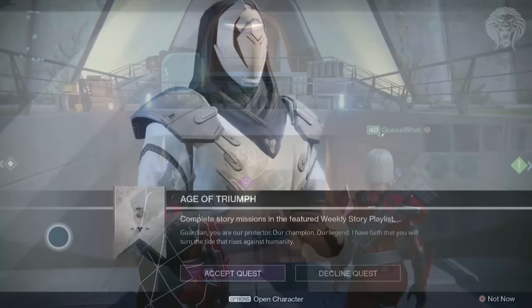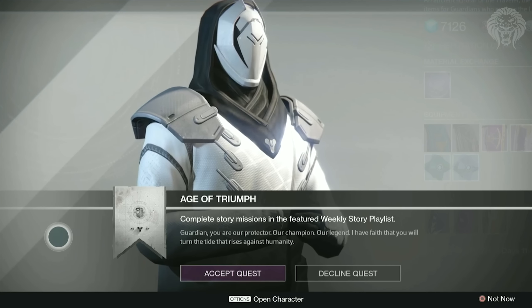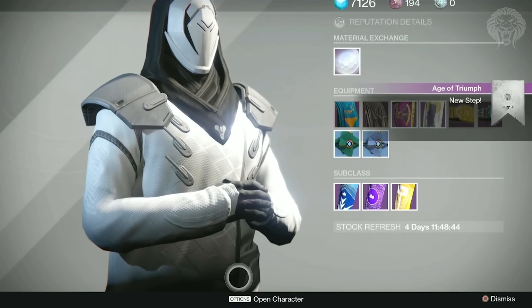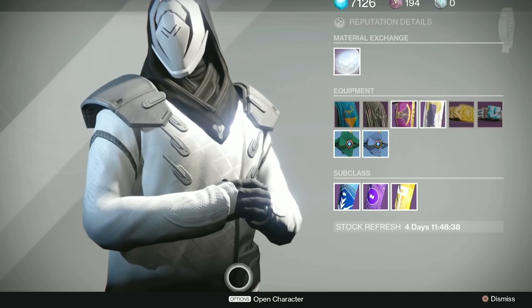The first thing to do in the event is to pick up a quest from the Speaker. There are going to be about 12 steps in this quest going through patrols, story missions, strikes, PvP, and stuff like that — this is where the main Age of Triumph quest begins. I'm also expecting some other secret quests, similar to the Halloween event with the Super Black shader and the Celery, and Lysander's Cry, so expect some hidden things just like the Dawning and Halloween events.